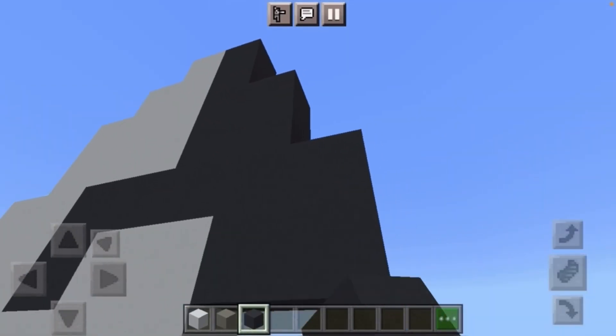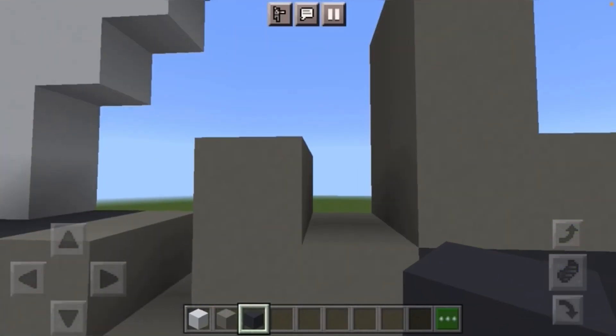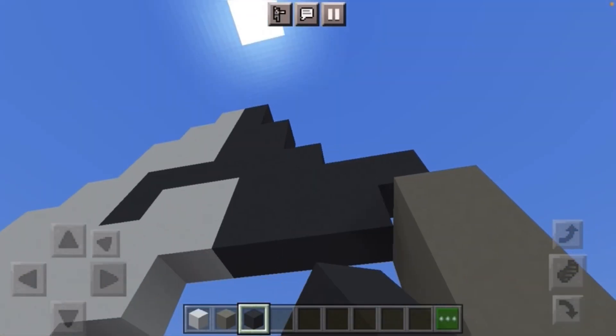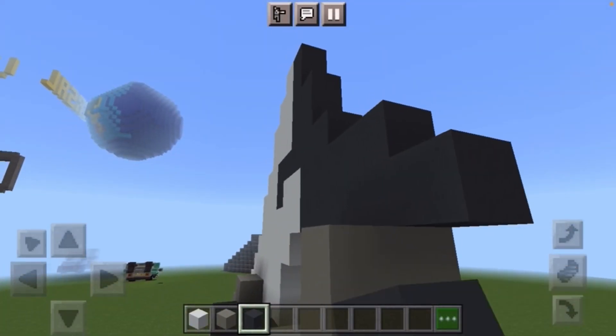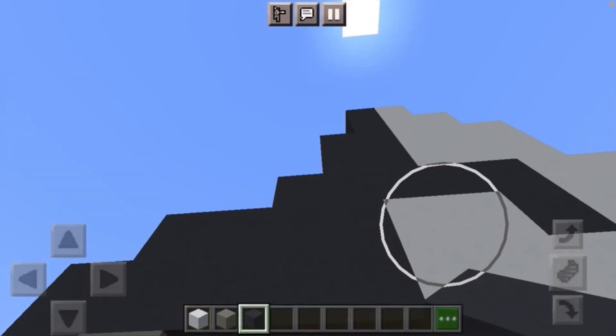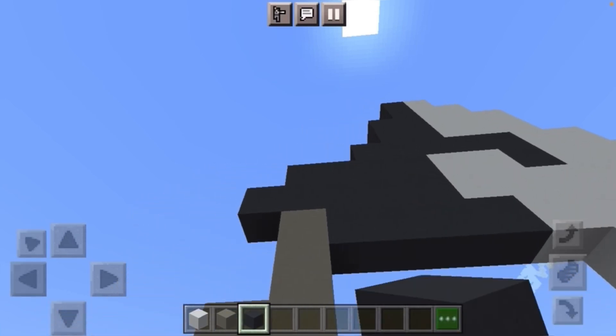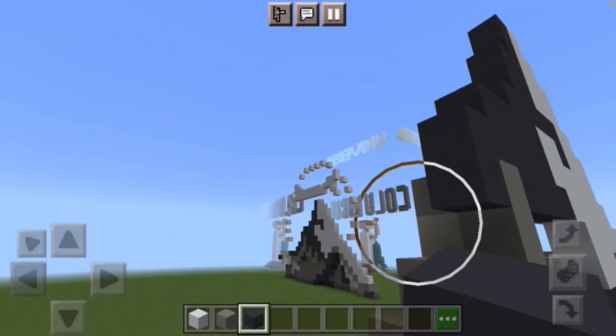Below that you're going to have four gray concretes coming out like so. Below that you're going to have five dark gray concretes coming out like that. Below that row of gray concrete you just placed, you're simply going to have a row of gray concrete going through like so.